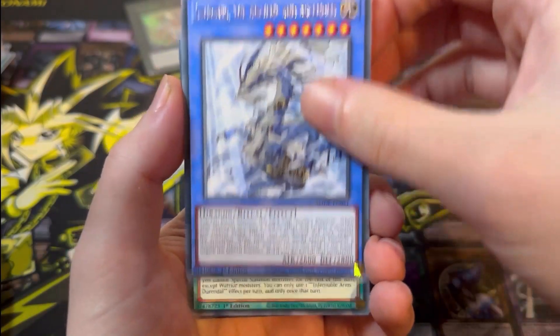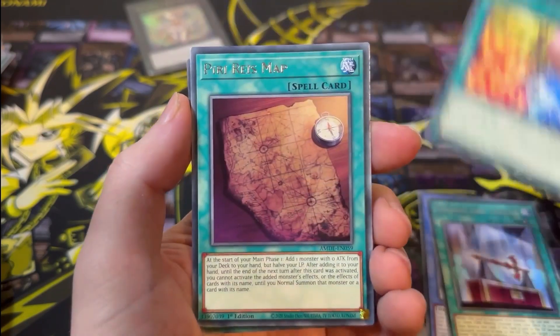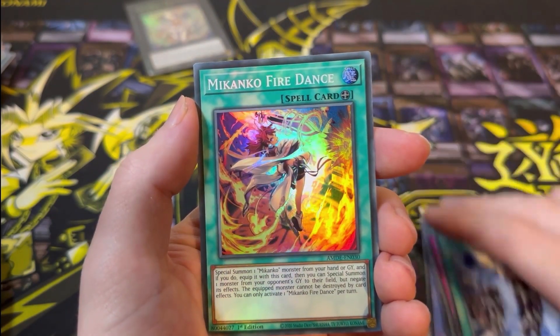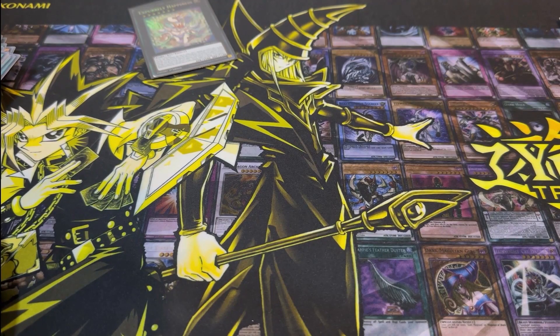Next pack: The Ancient and Ascended, Infernoble Arms, Mekanko Kagura, Piri Rees Map, Purely Yeap, Machine Duplication, and another Mekanko Fire Dance for our Super Rare. I do like this Mekanko stuff — I want to maybe look into this deck as well. I like the artwork; it looks like it's got a lot of equip spells.